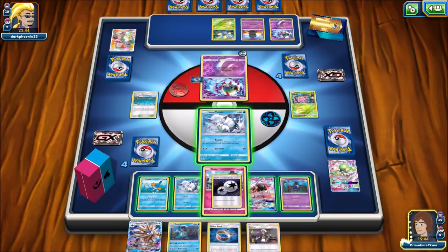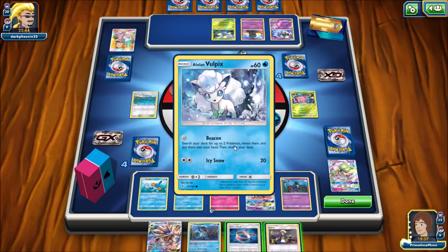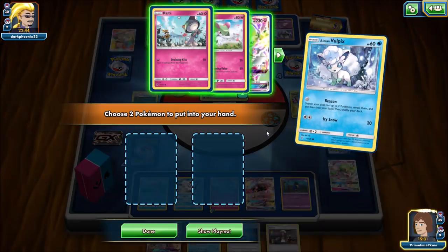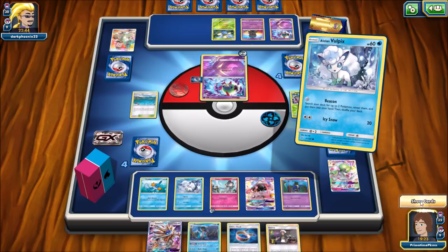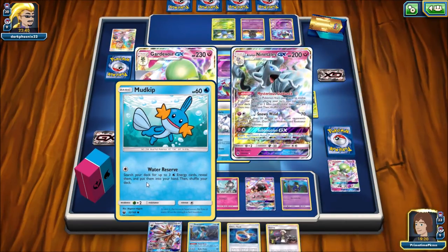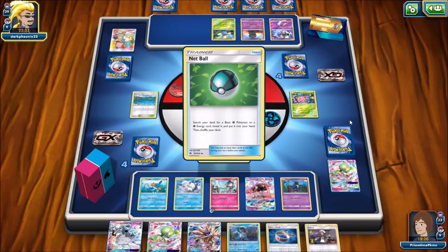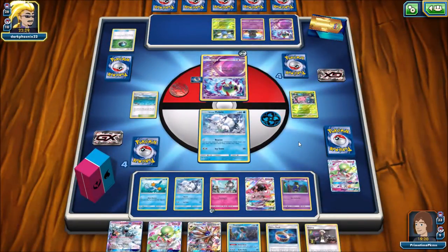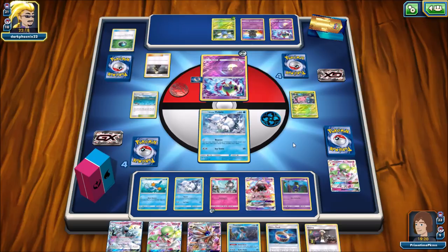I'm going to use Beacon — they can knock out the Alolan Vulpix. I have a Swampert, so I need to get a Gardevoir and Alolan Ninetales, or I could get the Solgaleo. I have Swampert and Solgaleo, so I need Gardevoir. Hopefully they don't use another Marshadow — I know the Lost March deck that did very well in Virginia Regionals uses I think three copies of Marshadow just to mess with my hand. Now they have two attackers set up and Cynthia, so they could Cynthia into another Marshadow. That would really hurt.